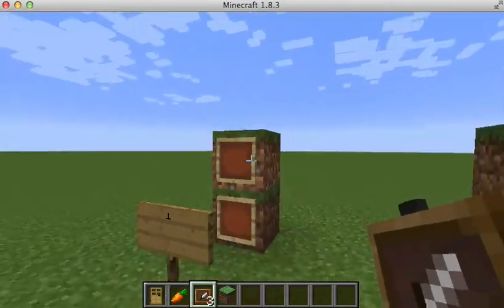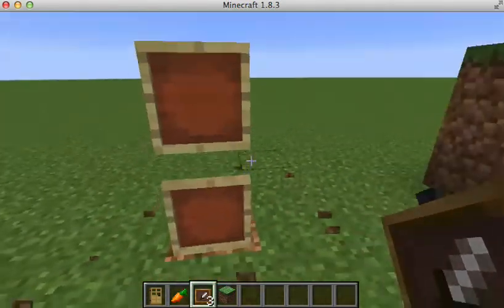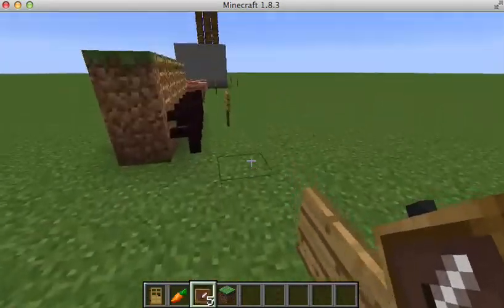Number one: I have two item frames here. When I break the grass block they just hover, but eventually they will break away.